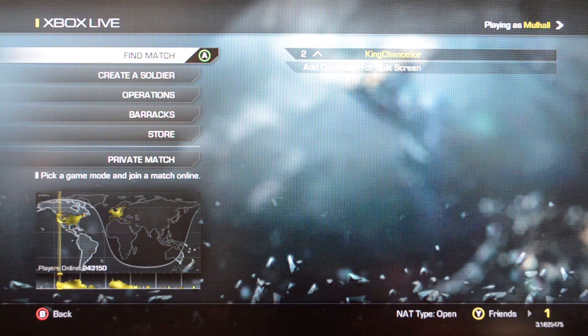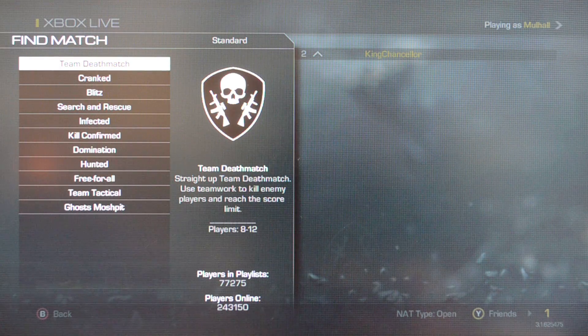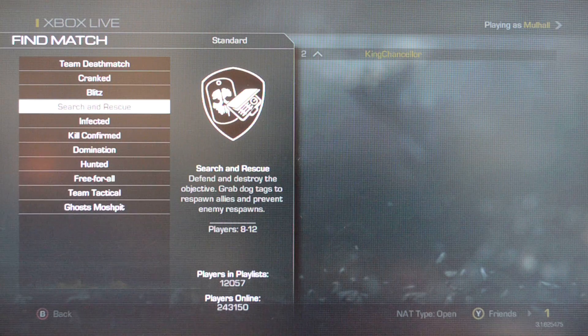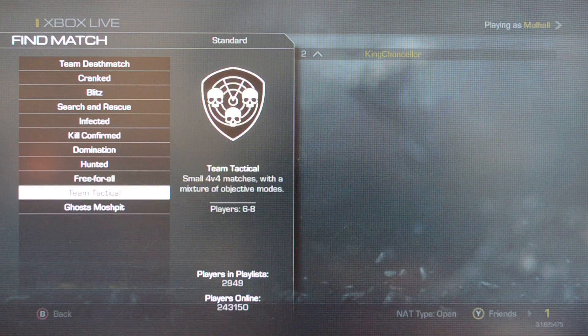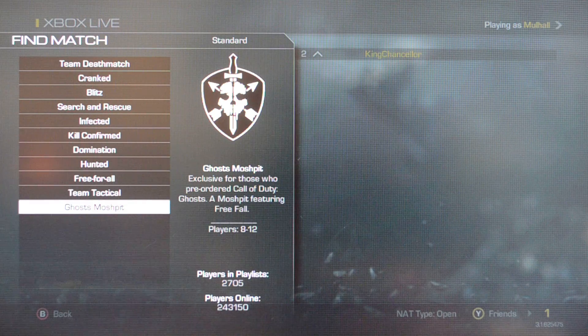Hey, Call of Duty Soldiers. Here's your game modes for Call of Duty Ghosts. If you go in and find your match, you're going to find Team Deathmatch, Cranked, Blitz, Search and Rescue, Infected, Kill Confirmed, Domination, Hunted, Free For All, Team Tactical, and Ghost Mosh Pit for those who pre-ordered the game. It'll be a mix-up of all of them.